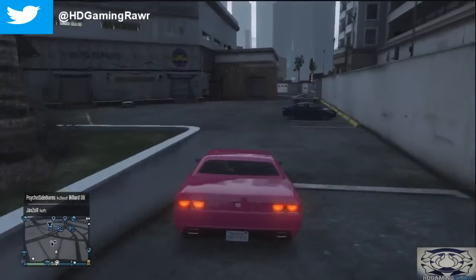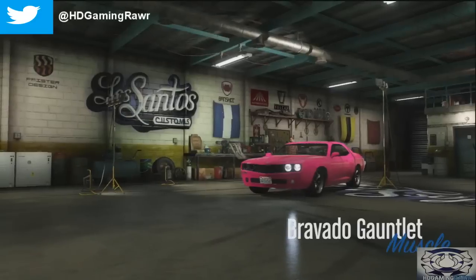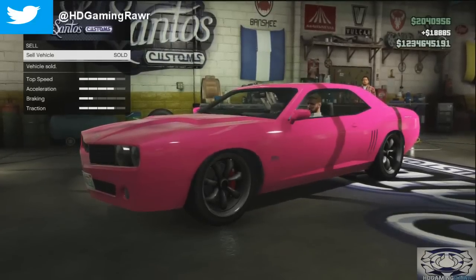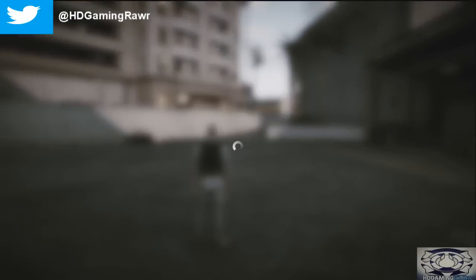Go into one of them and drive it to LS Customs. Once you're down there, go in and sell the car. You'll get different amounts of money depending on what kind of car it is. You could do this with the Cheetah or anything, as long as it's a paid-for car.